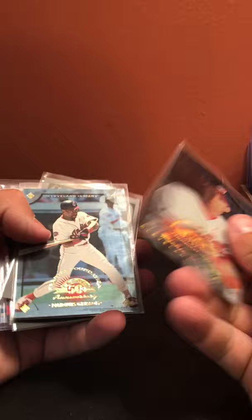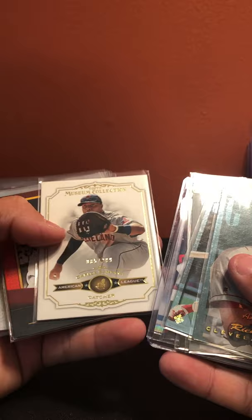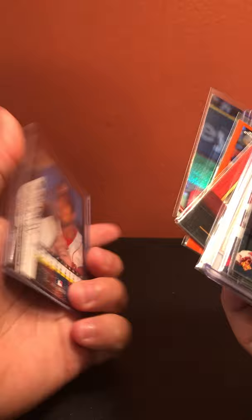Cleveland Indians: Richie Sexson out of 399, Marquis Grissom out of 399, another Richie Sexson out of 3250, Jim Thome out of 3999, Shane Bieber metallic, Francisco Lindor relic, Jose Ramirez refractor, Carlos Santana out of 299, Cy Young out of 1500, Grady Sizemore orange refractor, Larry Doby, Larry Doby, Larry Doby, Corey Kluber unnumbered red insert, Mike Clevinger foil board unnumbered, and Richie Sexson out of 299.